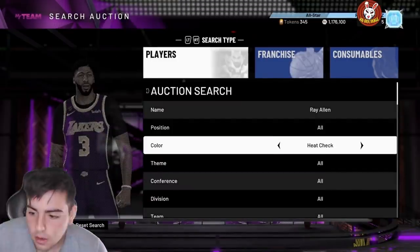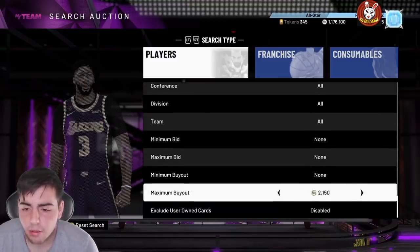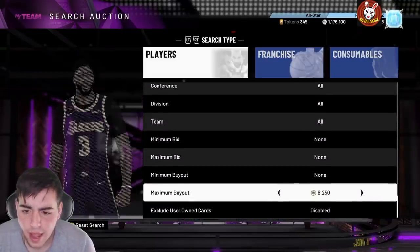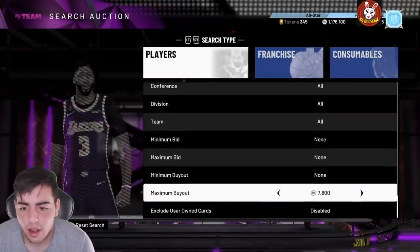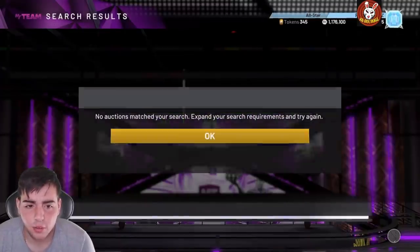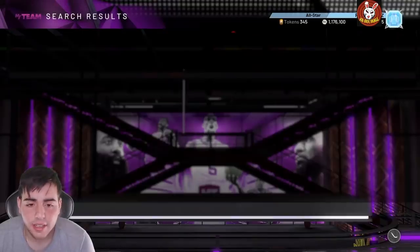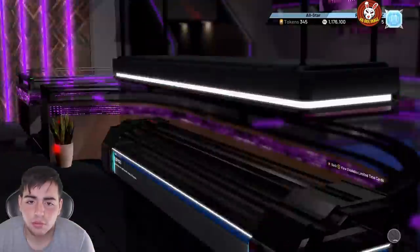Let's check out Ray Allen and see what he's going for. His stats are honestly terrible — I pulled about 30 packs and didn't get him. He's going for around 6,700. I'm not going to say he's a good card, but he's going to hold value because of the name — he's a hype beast card. So this is going to be a solid snipe filter.